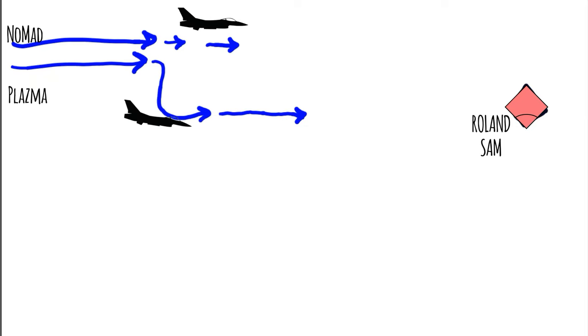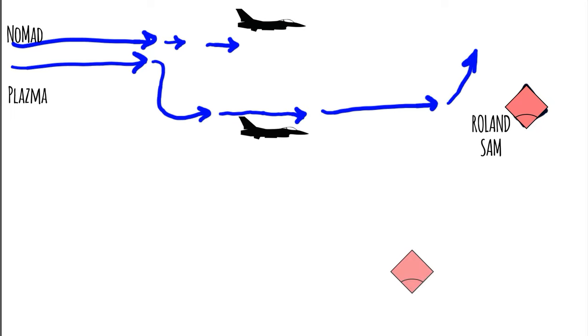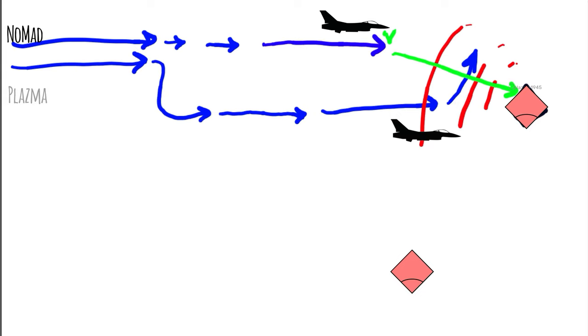The reason I'm descending is because the Roland prefers to attack targets that are low and will not turn on until I'm fairly close. Once I get to the target and the Roland turns on, I'll need to maneuver to avoid its missile, and then Nomad can send his HARM to knock it out. The trick here is to do it in a synchronized fashion and score a hit on the target.